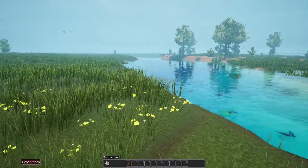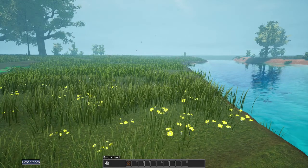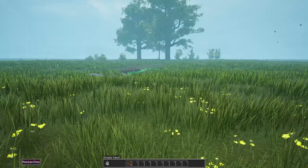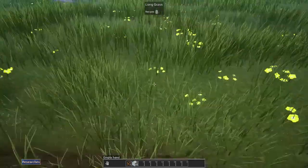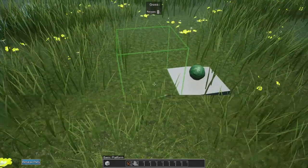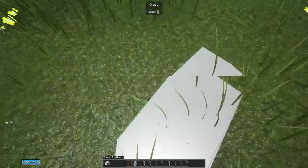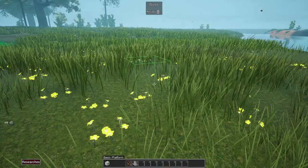They also added a new map gen - we are using the Plains and Coasts map, the one above the concrete world. We start off with some stone and something called basic platforms. I don't know if those were in the game last time we played, but we have some of these so we can wander around the map.